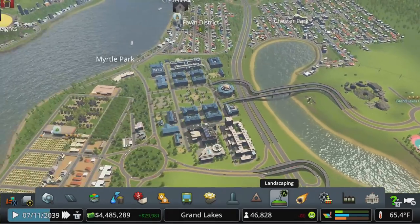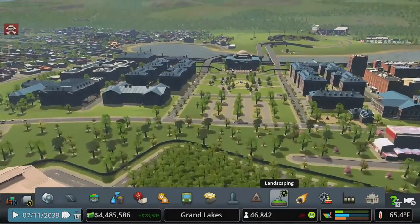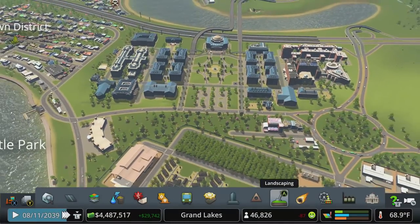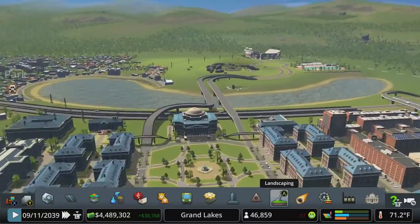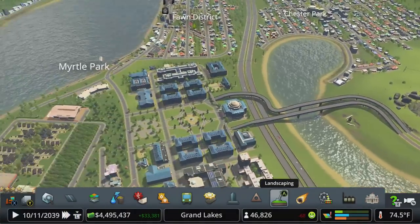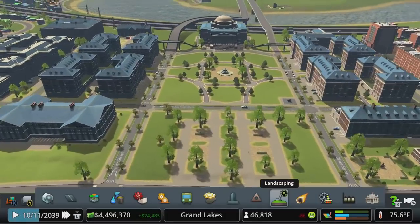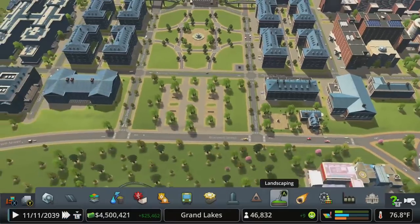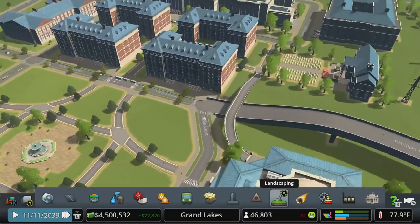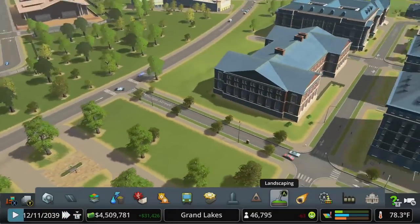I wanted to put a little area up here just to commit to university sports. What I did - and this is not staying this way necessarily - I thought it would be cool to build it into the campus and kind of bury it in the back, so the only way to get to the sports arenas is through the campus. This actually generates a good amount of traffic on game days, but I'm using this one-way loop to bring traffic around the university quad.